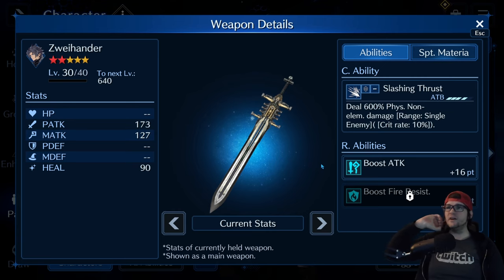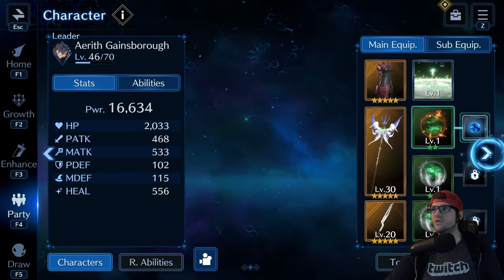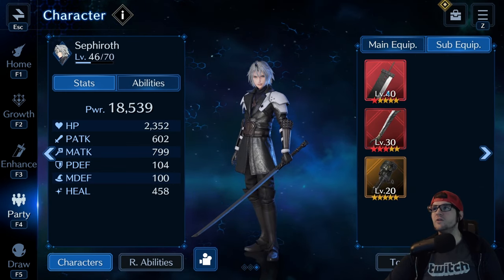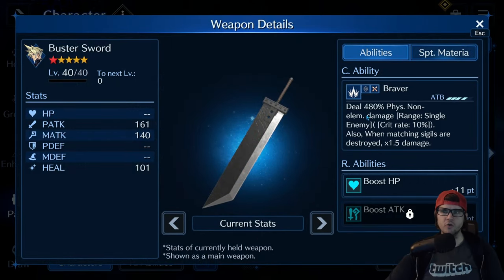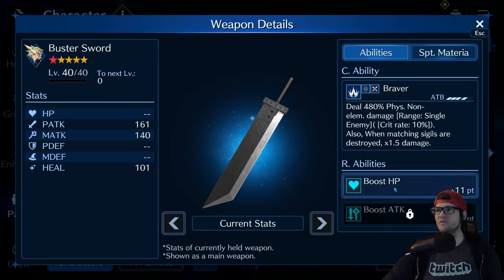So just to give you a little basic breakdown, we're going to look at a weapon — actually, let's look at the most basic weapon in the game, everybody's all-time favorite — we're going to look at the Buster Sword. The Buster Sword is a weapon in this game you're going to get for free no matter what at the very beginning. And if you look here, you have two R abilities: you have Boost HP and then you have Boost Attack, and right now Boost Attack has a lock on it.